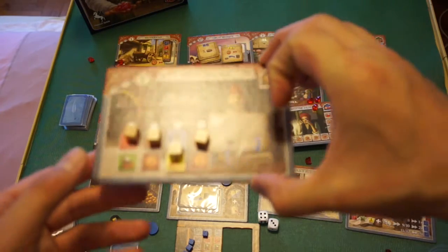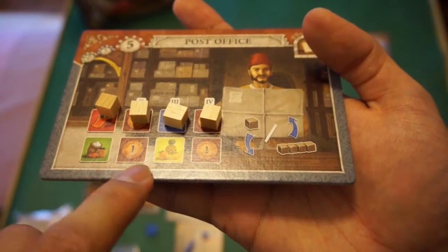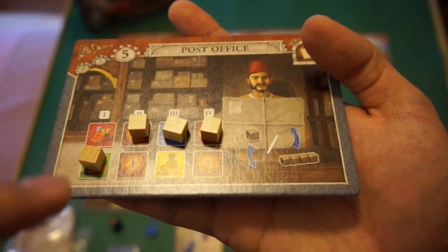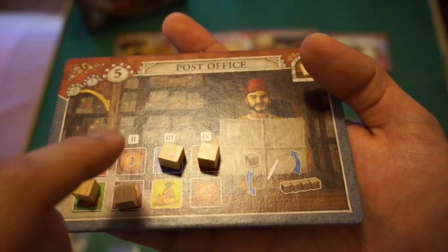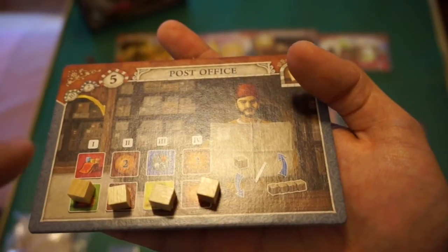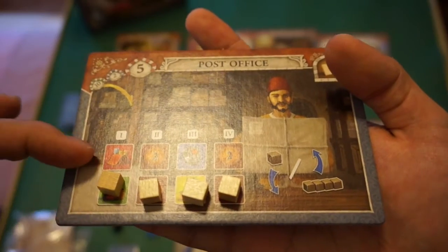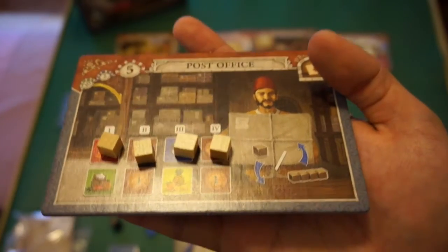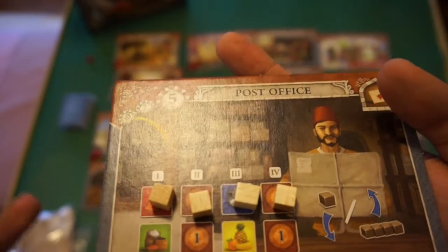The post office is another way to get resources. Its setup shifts over time: the first visitor gets one green, 2 lira, and one yellow; the next gets one red, two green, and one yellow; then one red, 3 lira, and one yellow; then one red, one blue, and 3 lira; then one red, one blue, and 4 lira. After the last person has taken the best amount, everything resets back to the top. It's not particularly efficient but helpful for getting that one extra resource or dollar you need.